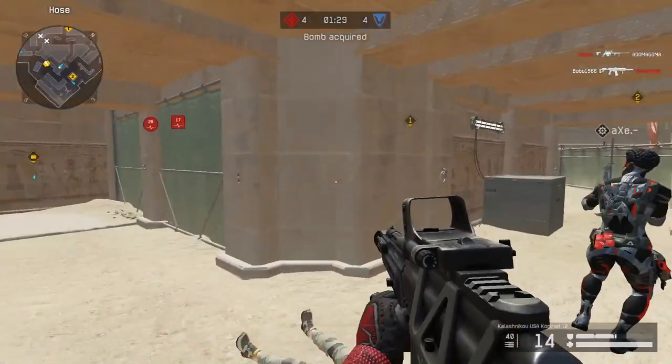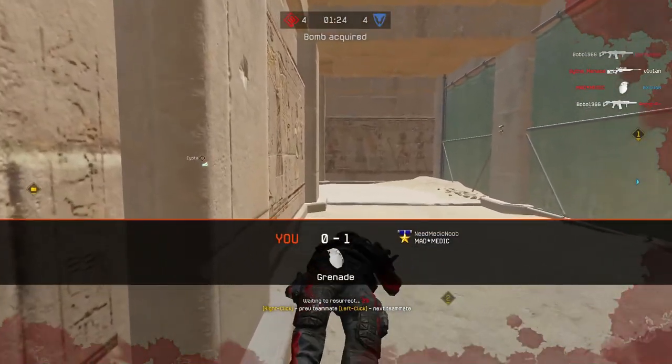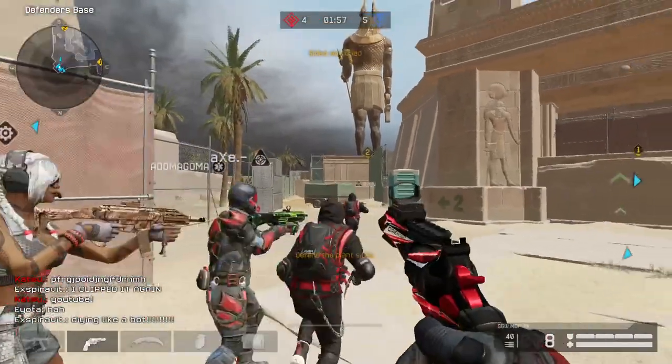Can I get someone? Is someone pushing from behind, or is that a teammate? I guess that's a teammate. And that's a grenade — and I'm dead. Starting with another freeze.